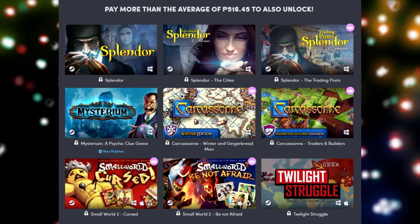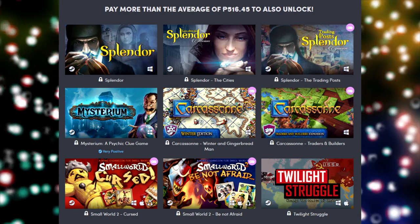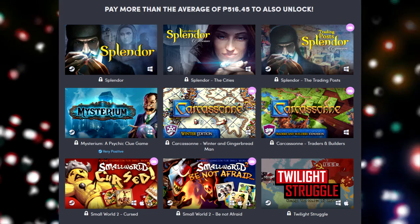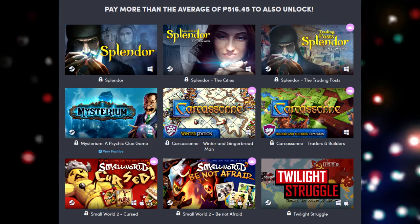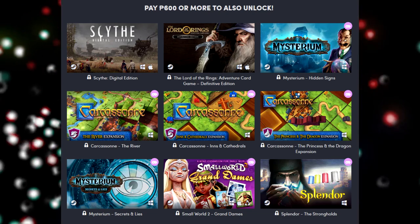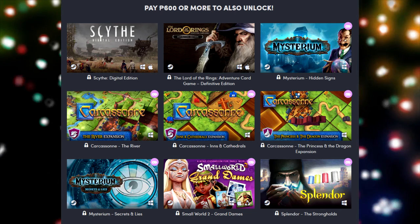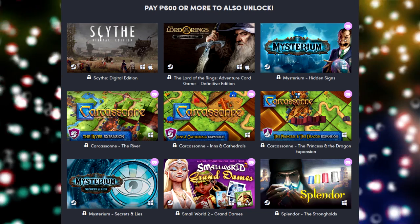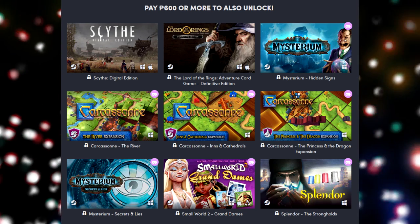Beat the average tier, we've got Splendor, Splendor the Cities, Splendor the Trading Posts, Mysterium — a psychic clue game — Carcassonne Winter and Gingerbread Man, Carcassonne Traders and Builders, Small World 2 Cursed, Small World 2 Be Not Afraid, and Twilight Struggle. The top tier has Scythe Digital Edition, Lord of the Rings Adventure Card Game Definitive Edition, Mysterium Hidden Signs DLC, Carcassonne the River, Carcassonne Inns and Cathedrals, Carcassonne the Princess and Dragon Expansion, Mysterium Secrets and Lies, Small World 2 Grand Dames, and Splendor the Strongholds.